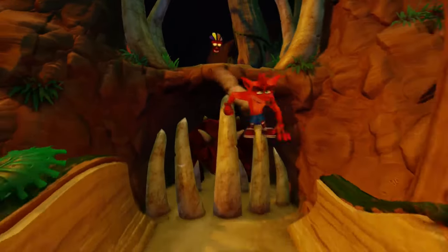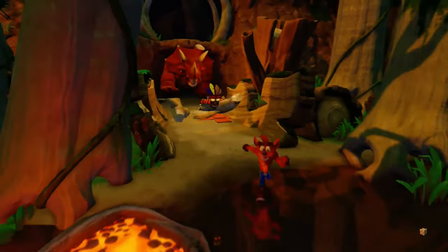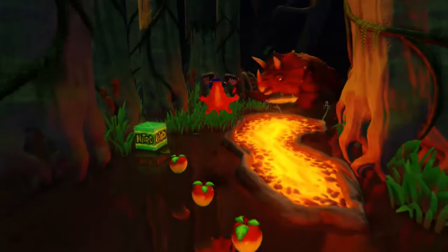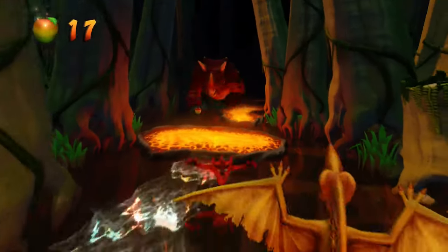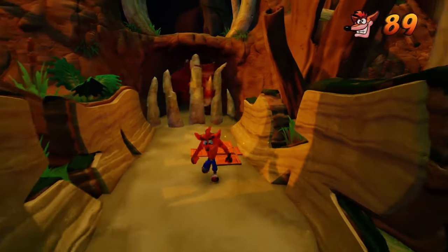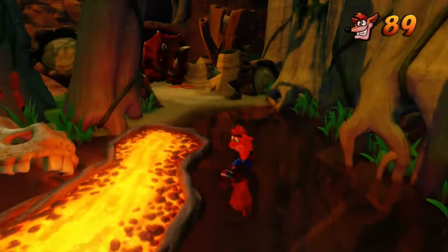Coming up to it now — the dinosaur is going to chase you again, one of the running backwards levels. Once you reach the pterodactyls, you skip the first one and let the second one carry you away. Initially I couldn't work it out — I was like, why is it not picking me up?